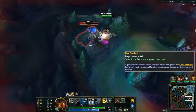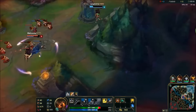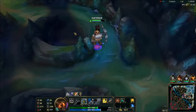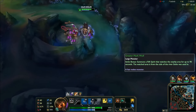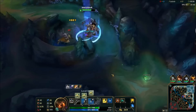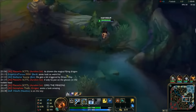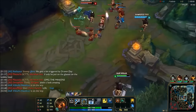Doing blue right here, mid is pushed so I'm gonna try to rush blue, get the wolf camp, be level three and then try to get a gank in mid to release pressure or maybe even get a kill. Smited there just to get it going fast - normally I won't smite it like that, normally I do the scuttle crab right after.